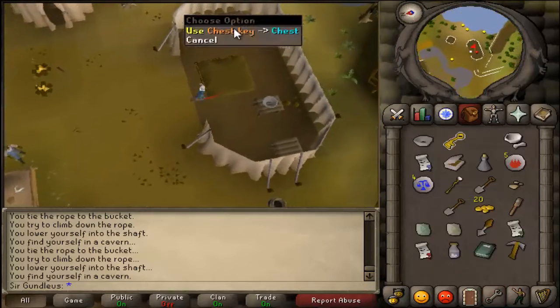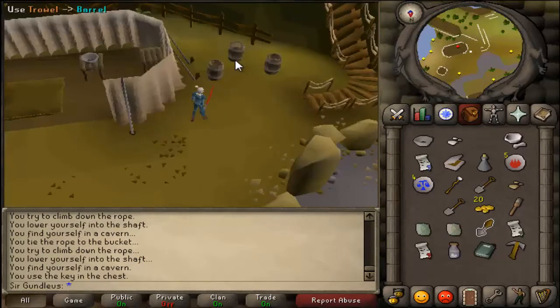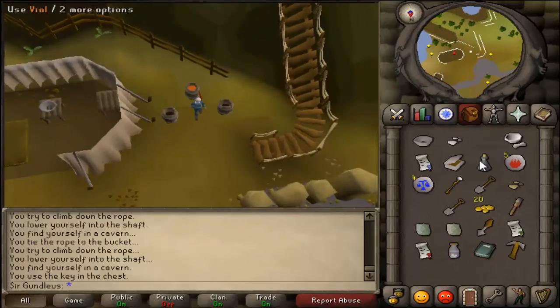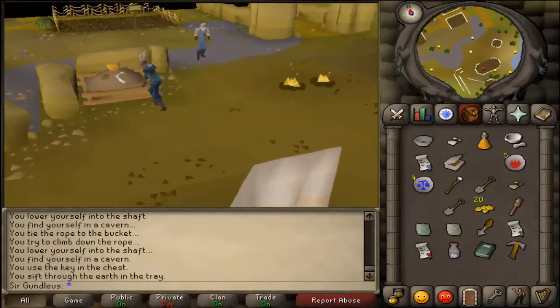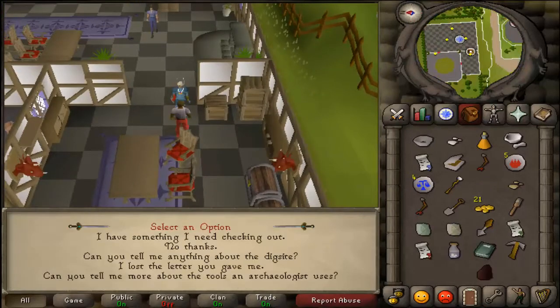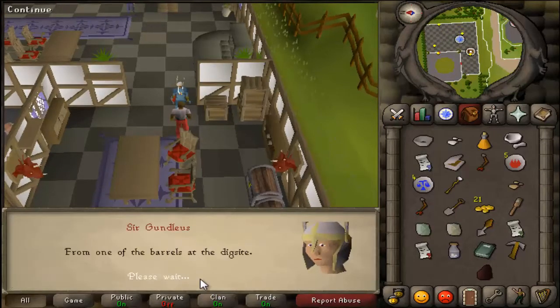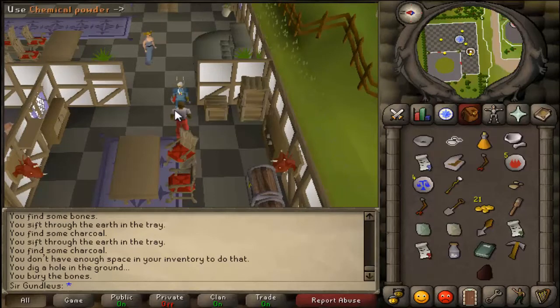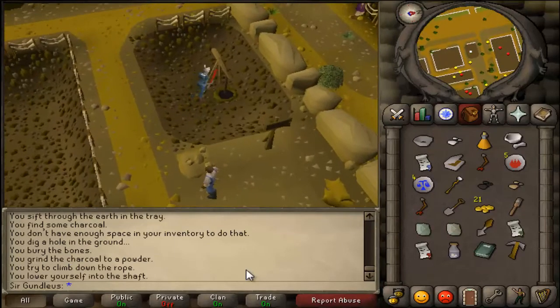Go back to where you picked up the panning equipment and you'll see a chest there. Use the key on the chest, then head west. Use a trowel on the middle barrel, then use a vial on the barrel, which gives you a vial of liquid. Search for the specimen jar until you have some charcoal. Then head back to the examiner and use the items on him to identify them — including using the metal iron and the herb with the charcoal.